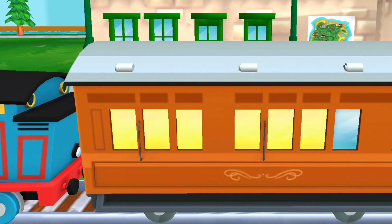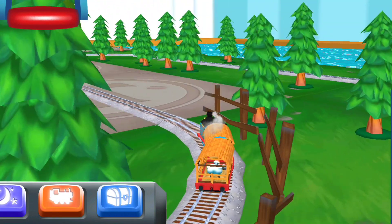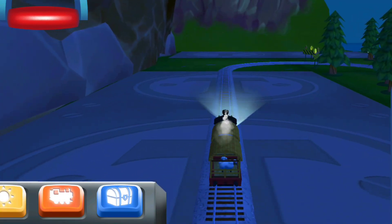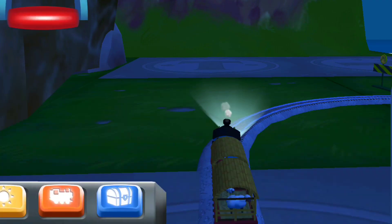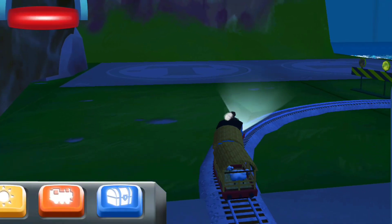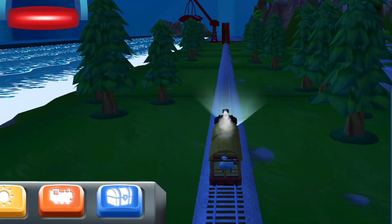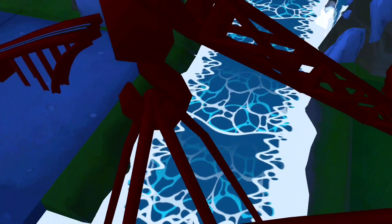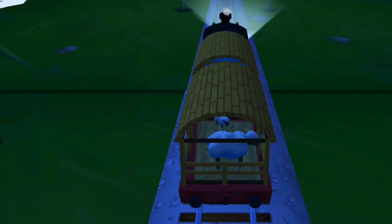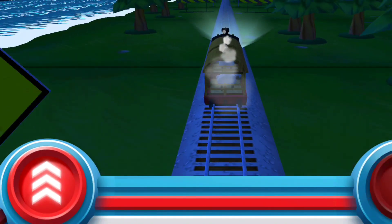The passengers have arrived. Annie says thank you. Lights out! Thomas! You've got this. Help the engine jump the big bridge. Tap as fast as you can on the buttons to make the engines go, go, go!